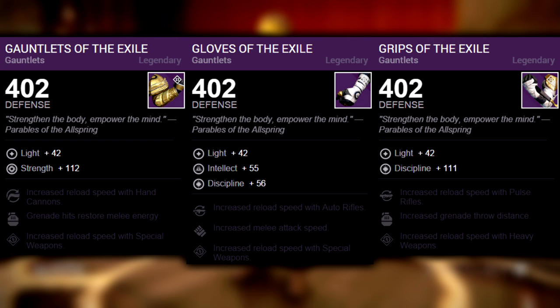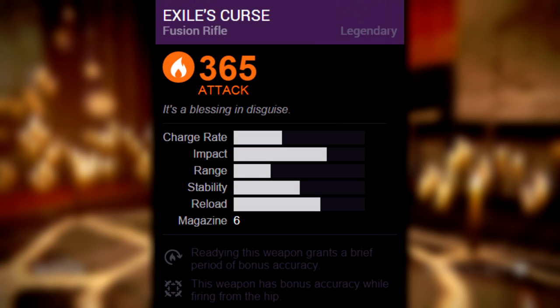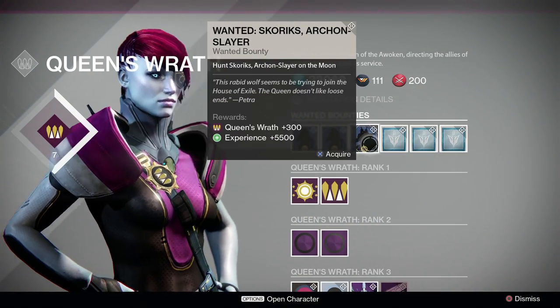Warlocks have intellect and discipline with auto rifle reload, increased melee attack speed, and special weapon reload speed. For the weapon, Vance has the fusion rifle — it's a really solid fusion rifle for PvP, built to be switched to and hip fired, kind of like a legendary Plan C. I'll be keeping this one in my bank in case they ever decide to buff fusion rifles.